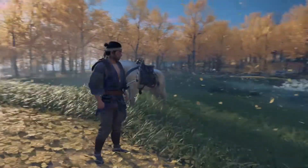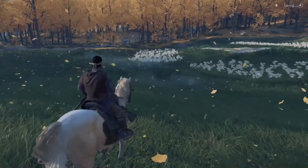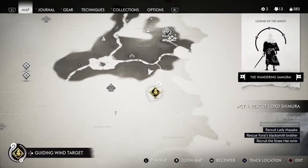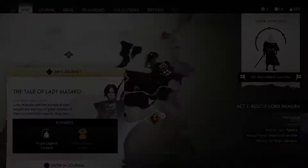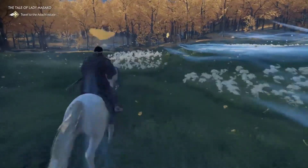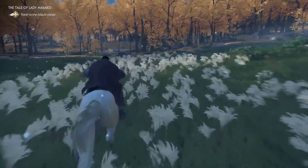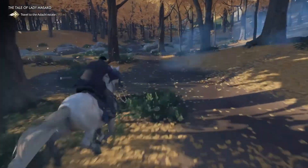What is going on ladies and gentlemen? Welcome back to my Ghost of Tsushima walkthrough. This is part 4 and we are about to do the mission called the Tale of Lady Masako. Looks like we're about to get a new samurai armor from the mission. Let's travel to the Adachi Estate and see if she's there.